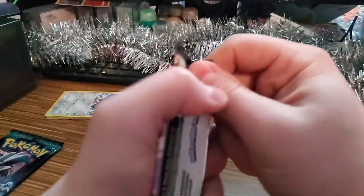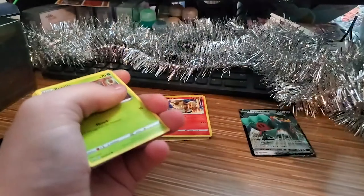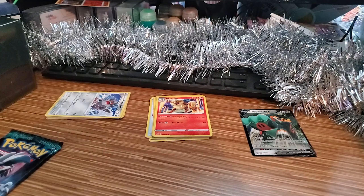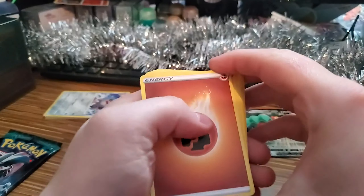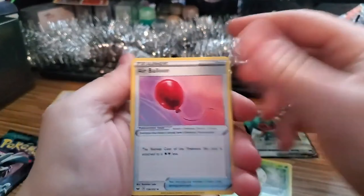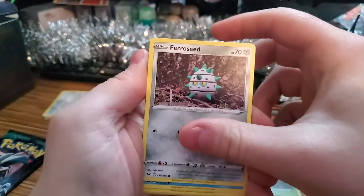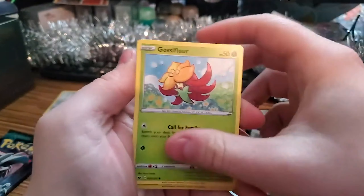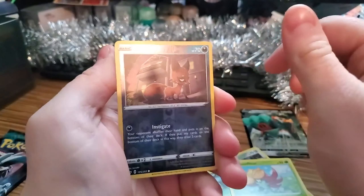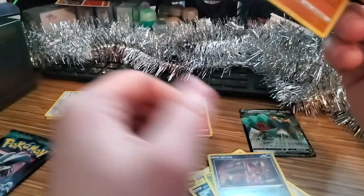Our Sword and Shield pack — I'm pretty sure this one's Zamazenta. The Secret Rare Zamazenta is the top card for this set. We got an Eldegoss, an Air Balloon, a Piled up, a Froslass, a Flower Seed, a Krabby, a Galarian Zigzagoon, a Galarian Glosoom, a Nickit Reverse Holographic, and our Rare is a Rhyperior Holographic. At least we got a holo.